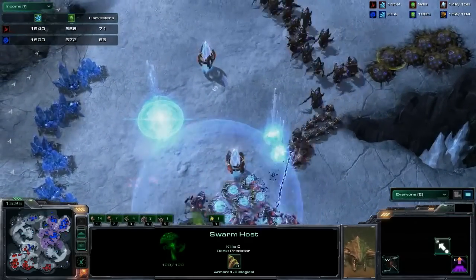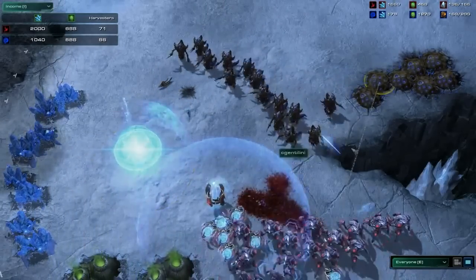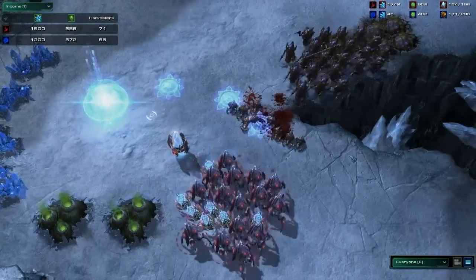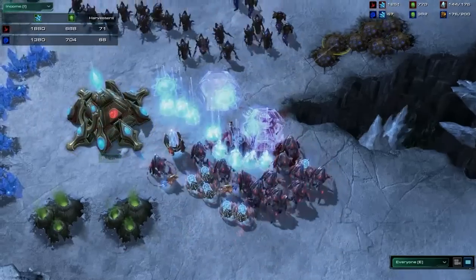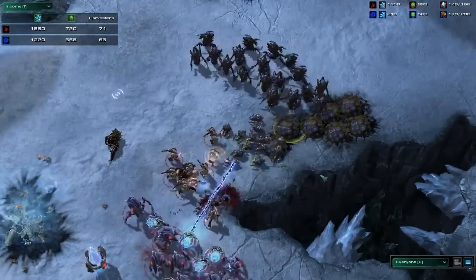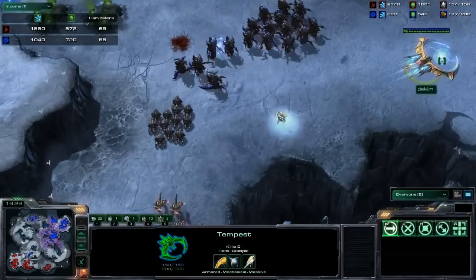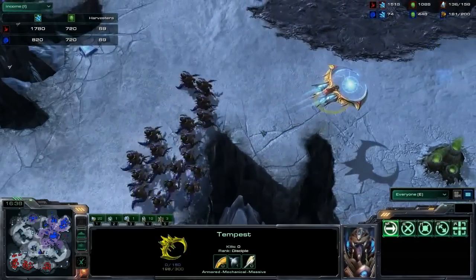The Zerg is on the assault with a swarm host and hydralist composition. The plan is to move forward with hydras to deal damage and retreat the instant those locusts pop out. The fourth base expansion attempt is likely to fall. The hydras are incredibly fast — that is the brand new hive-tech speed upgrade for hydralisks. Those speedy hydras can engage from much better angles and pull out of battle faster. The free locusts absorb all attacks while hydras take down the Nexus.